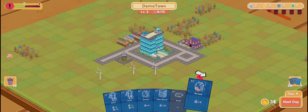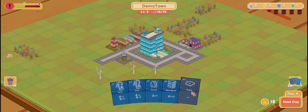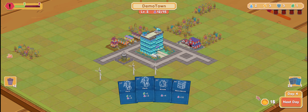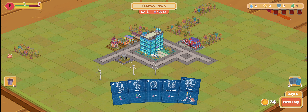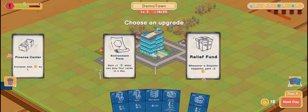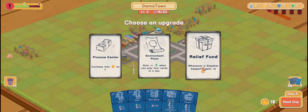Let's add houses. Let me add the house in here — nice little house. Can I add another house? Oh, road — with zero cost I'll do that for sure. I don't have enough money. Police station or a house? Let me add another house. Choose an upgrade — finance center: increase max dollar by one, gain one environment when you play four cards in a day. Whenever a disaster happens, gain relief fund. Let's do finance center.